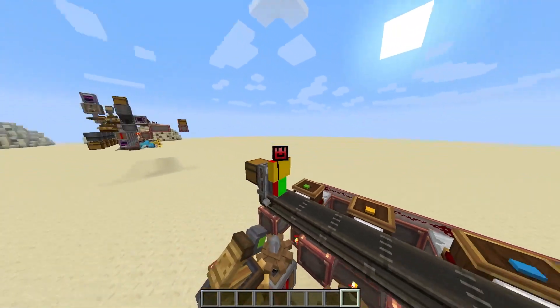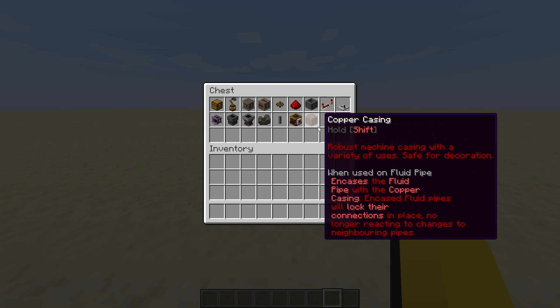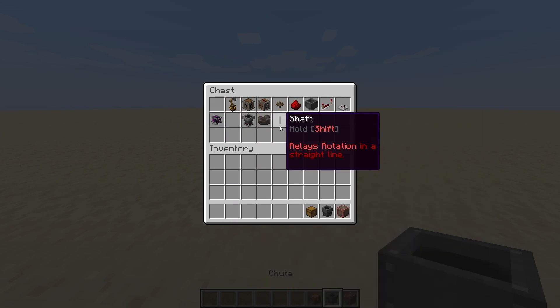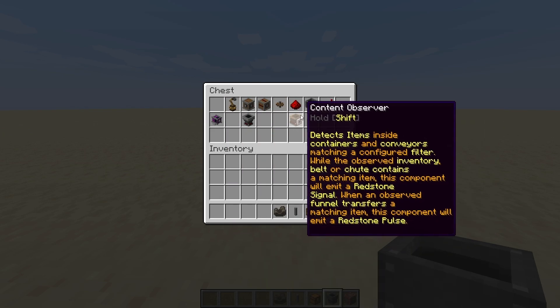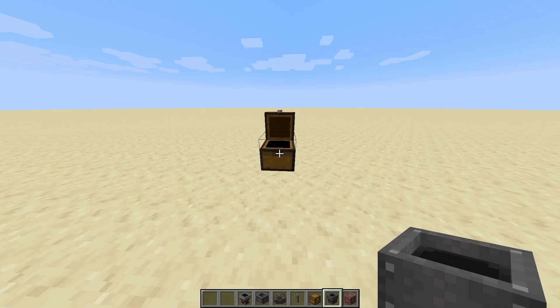So why don't we go ahead and get started on building it. Let's grab some items to get started. We're going to start with any normal building block. We're going to get some chutes, some chests, some shafts, some belts, and a basin. I'm going to explain what each one of these components is doing as I'm placing it. And we're also going to need a funnel — this is going to be for our trash collection.